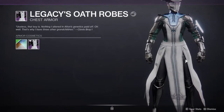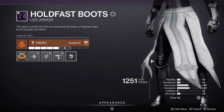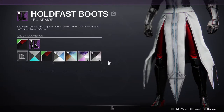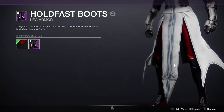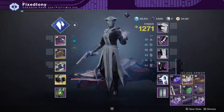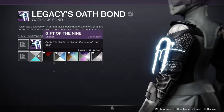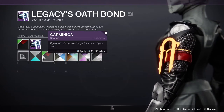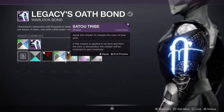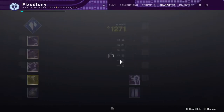The boots are probably the best boots we've seen, although it's not saying much. They look cool, they're sleek and I like it. Last but not least the bond, which I actually really do like because we don't have enough glowy stuff in the game in my opinion. If you want to do a whole glow look for your warlock you can definitely do it - it looks really cool.